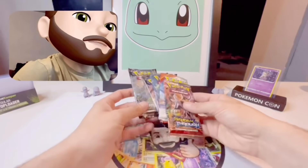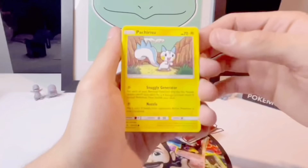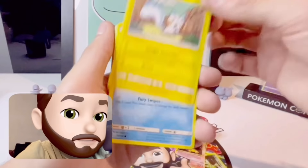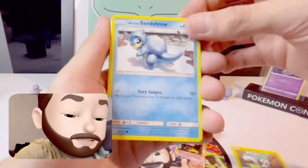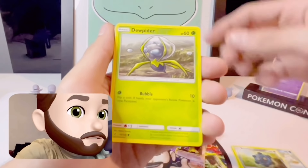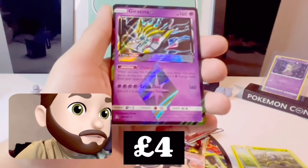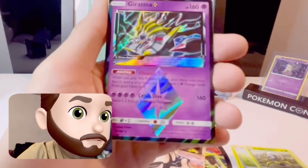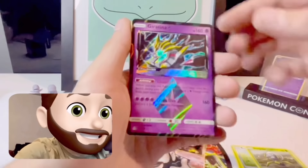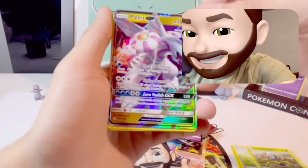I think we go for an Ultra Prism first since we've got a few of them. We got a Pachirisu, Alolan Sandshrew, Alolan Vulpix, Bronzor. Oh, that is sick - that's a prism card! That's the only prism card I've ever pulled. That is so sick - I don't know if I can pull something else after this one!